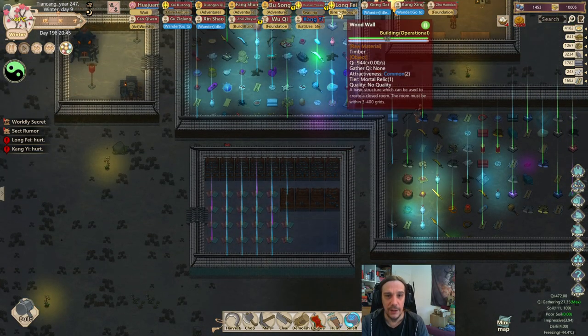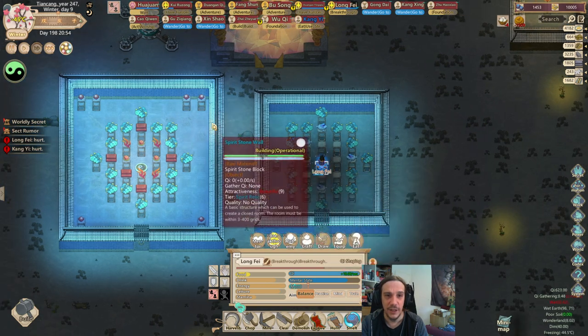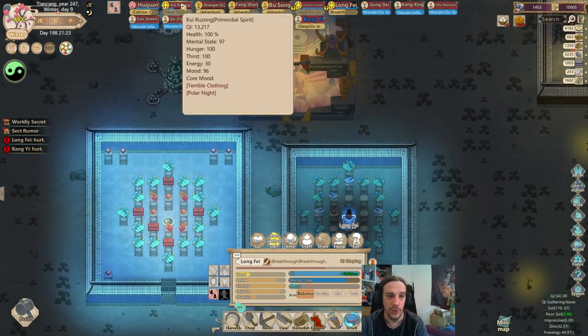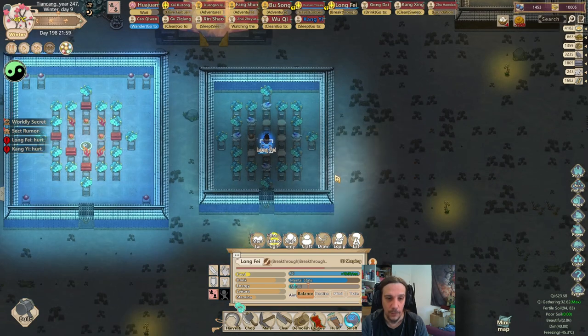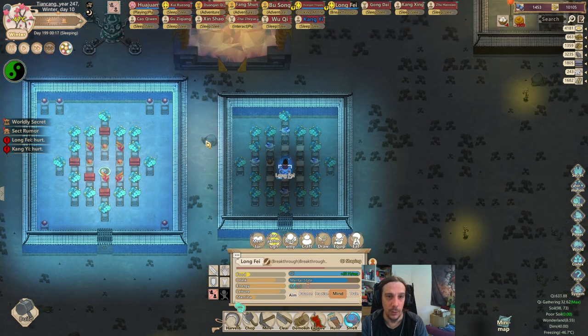Hi there, my friends, and welcome back to episode 26 of the Good Sect. I'm Icon, and today we will pimp up Kui Ruzong's power to no end, hopefully finish Longfei's cultivation chamber, and let's see what we will acquire beyond that.